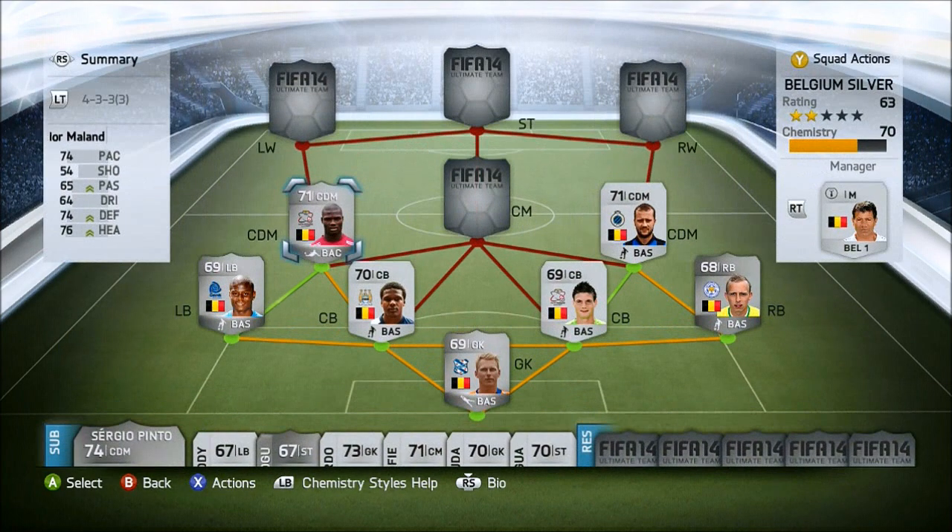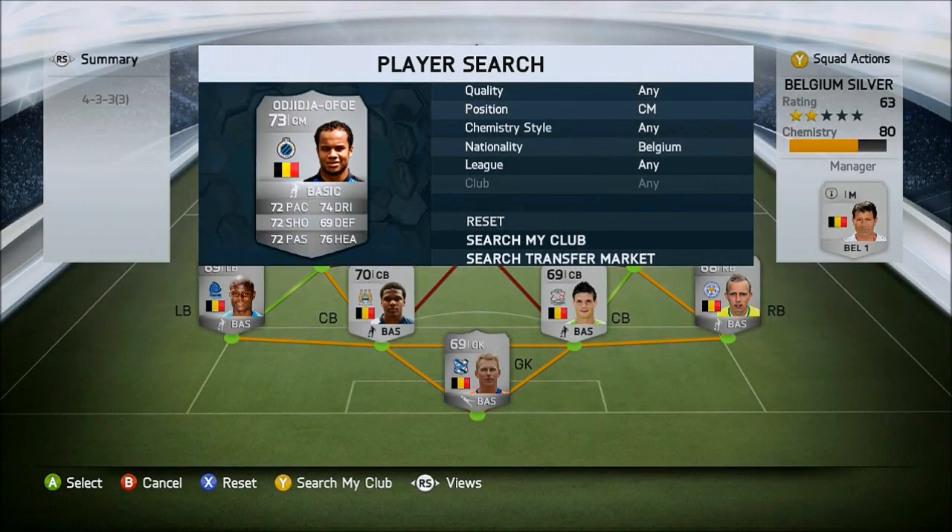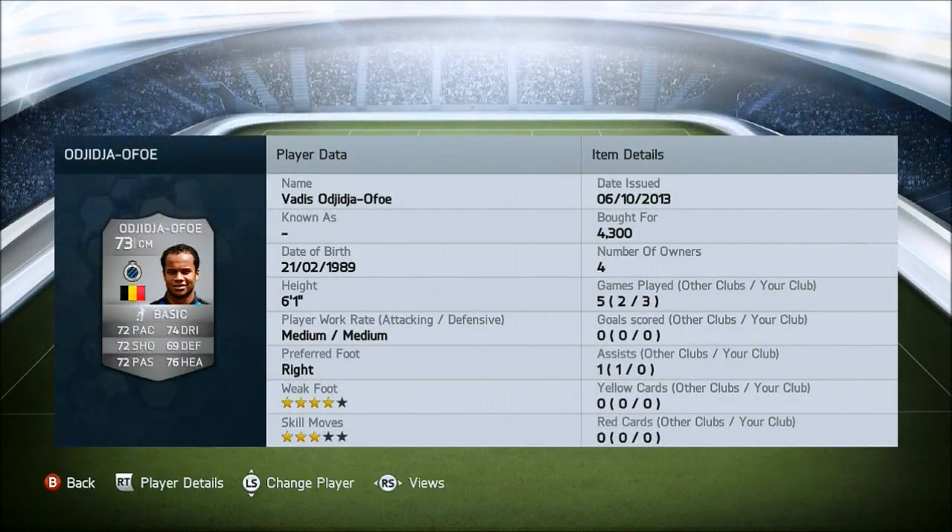Now onto the centre mid, we have Ajijia Ofoe - it's a really weird name. He has 72 pace, 74 dribbling, 72 shooting, 69 defending, 72 passing and 76 heading. He has amazing all-round stats for a centre midfielder - good pace, dribbling, shooting, defending, passing, heading, just all good. He's 6'1", which is very nice as well. I bought him for 4,300 coins, which wasn't too bad especially for his stats.